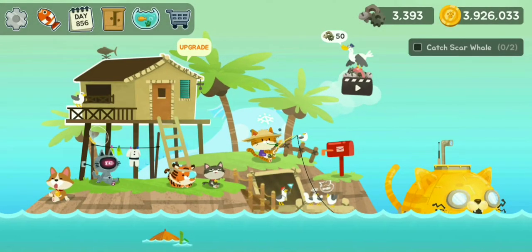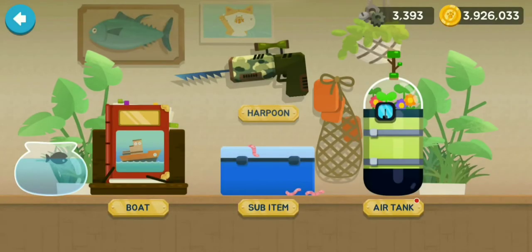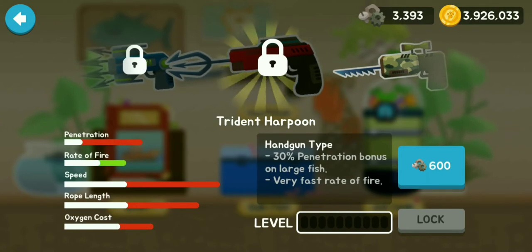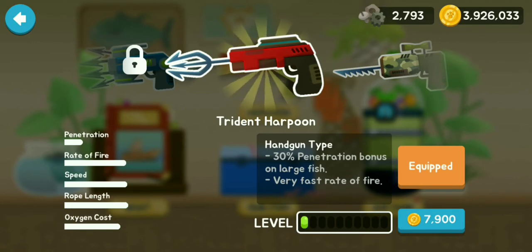Hey guys, welcome back to Fisher Cat. In this episode we are doing another showcase - the harpoon. You probably know by the title, but we are showcasing the Trident Harpoon. It's 2600 gears with a 30% penetration bonus on large fishes.